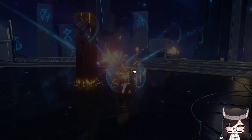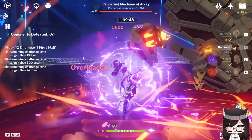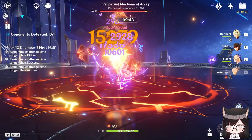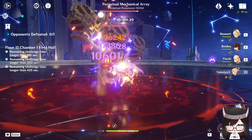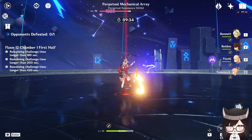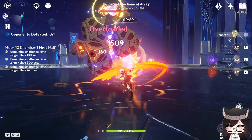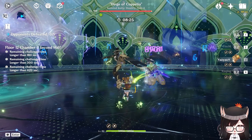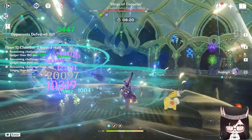Yoimiya being a ranged unit means you can hit flying enemies, and in something like the Spiral Abyss against flying enemies like the Aeon Blight Drake, you don't have to bother aiming and shooting him down — just use your Yelan and Xingqiu spam and keep mashing auto-attack until he's dead. She can also be better than melee characters against anti-melee enemies like Coppelia, and whoever at HoYoverse designed that boss needs to get fired because she pushes people away 3 times.